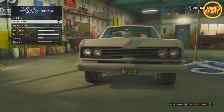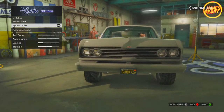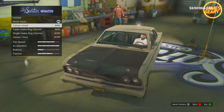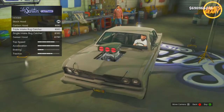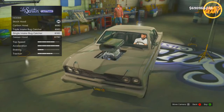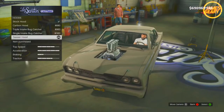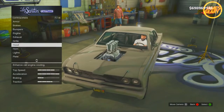You can also mess with your grille and add the sports grille. There's only one option for the grille, which is a little bit disappointing. For the hood, that's where it gets really cool. You can add the carbon hood, the triple intake bug catcher hood, the single intake bug catcher hood, and my favorite, the gasser hood, which looks kind of cool — it's all like squirting up, almost like flowers coming out of the hood.